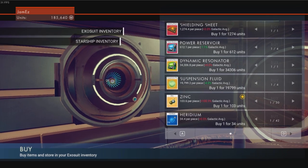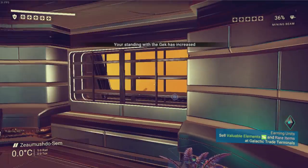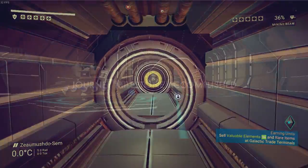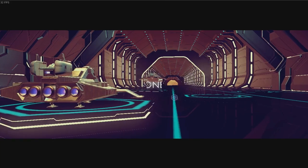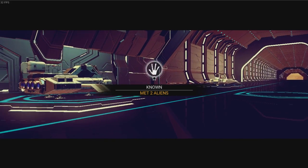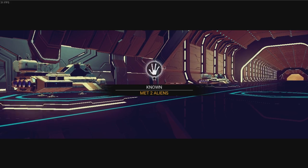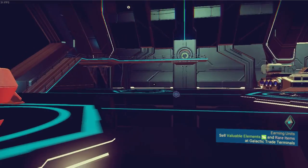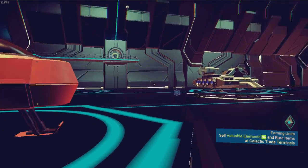Now that we've got the dynamic resonator, we are able to craft our hyperdrive, which is pretty awesome. Just so you know, other spaceships will come and land here — this is how you get other spaceships in the game, by just going to a space station or trade terminal. You can just pick up and talk to these other ships, which is kind of cool.